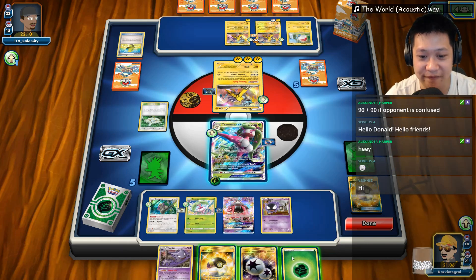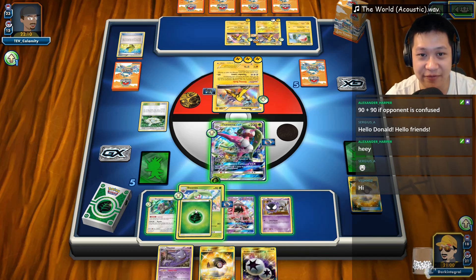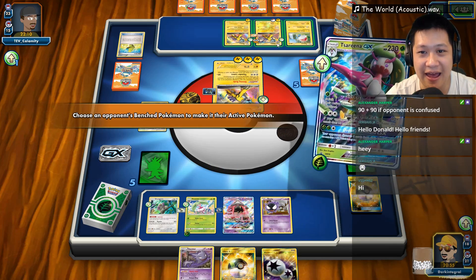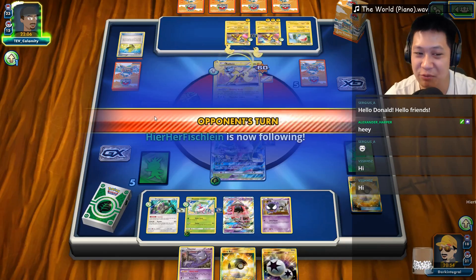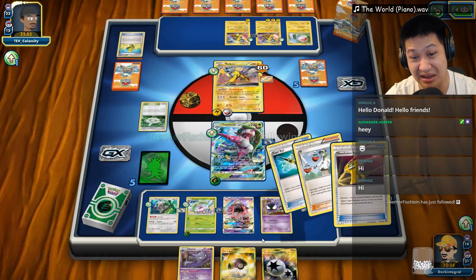I will use her first attack. I'm not gonna use her GX attack right now. I don't feel safe right now. So let's go ahead and do this right here — we're gonna use Side Eye, bring out this Raikou right here. Just bring it out, confuse it. And remember the Stadium's up, and my Stadium unfortunately has been all but discarded.